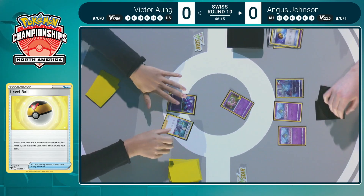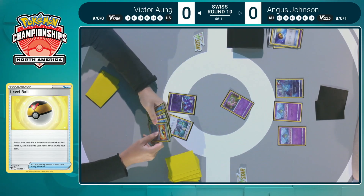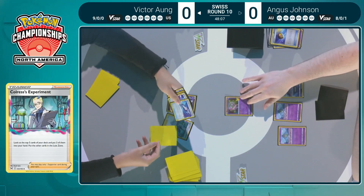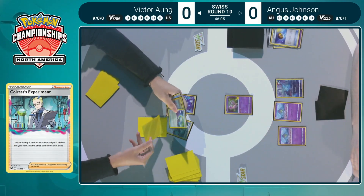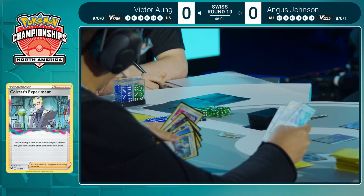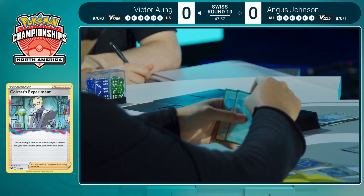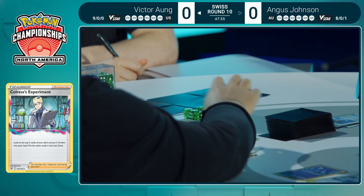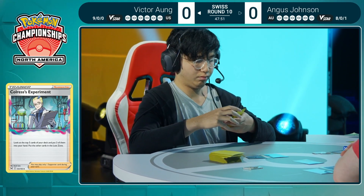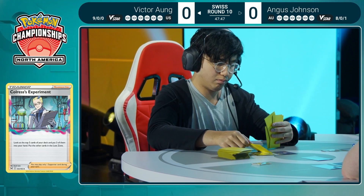It's a little bit safer with the second Ralts in hand. Victor starts things off with the Colress's Experiment — has another one in hand too, which you always love to see as a Lost Zone Box player. But these five cards are a little awkward; they're cards you want later on. No Comfey just yet, no help to find Comfey, no ways to draw extra cards from Ninja Energy and whatnot. The deck is full of really good cards, but not all of them are useful in the beginning.